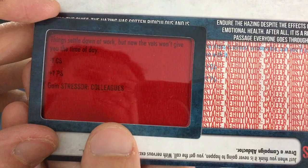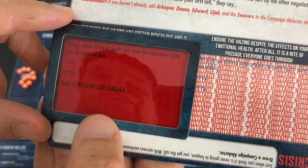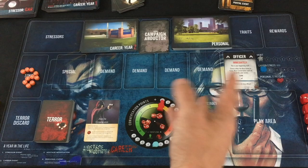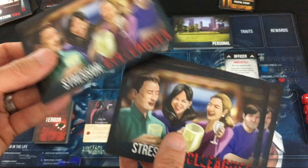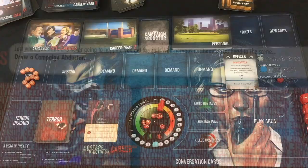Things settle down at work, but now the vets won't give you the time of day. I get minus one career stress but plus one personal stress, and I gain the stressor Colleagues. My career stress is down to one — the lowest it can be — but personal stress is up to three. Some of these cards and effects will have you roll against those. The cool thing about all this stuff, just like the years, is that you have a whole bunch of them, so you might never see the same one even making the same choices. We take a random Colleagues stressor, but we won't have to deal with it until the beginning of year two.